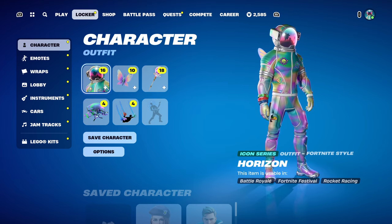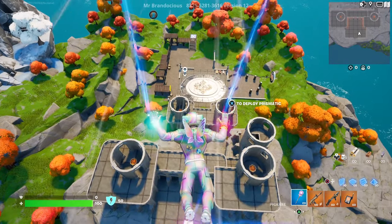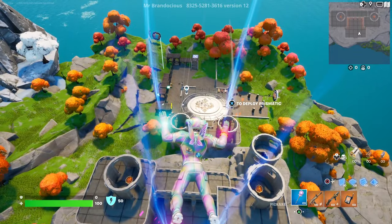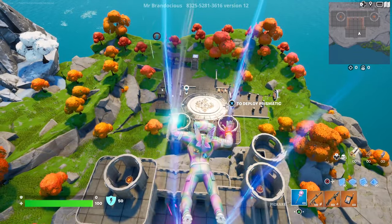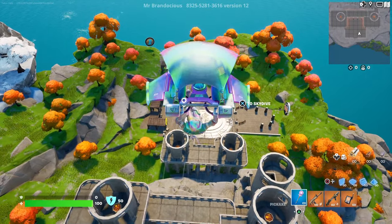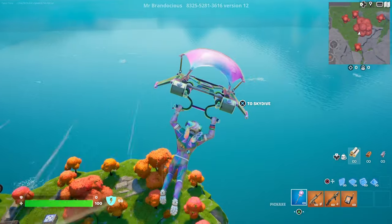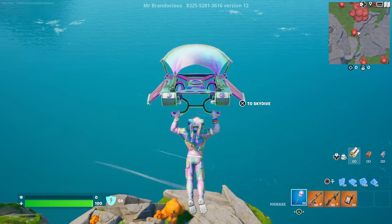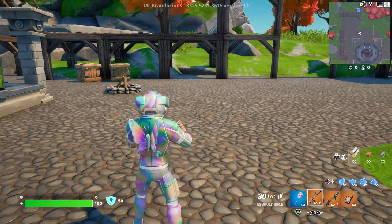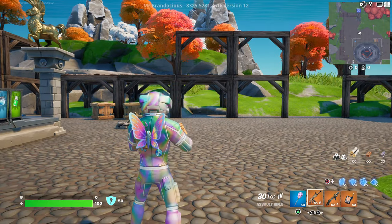The back bling has some nice physics — even when just gliding you can see how fast the wings flutter. At some points they go really fast and then slow down a little. How about the Prismatic glider? That is absolutely perfect — what a sensational match. See the butterfly wings flapping; it looks like the butterfly does that on its own, not just when gliding.